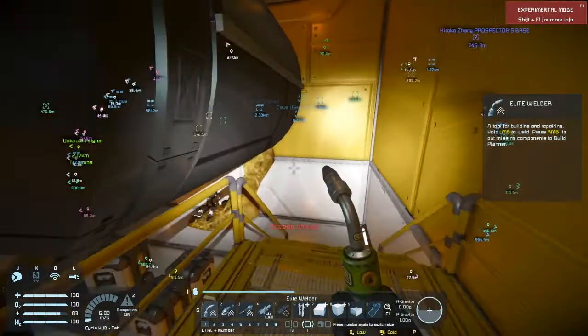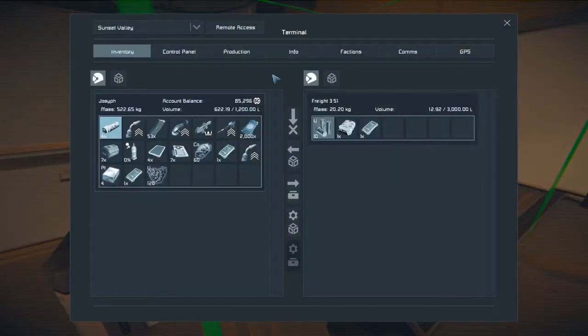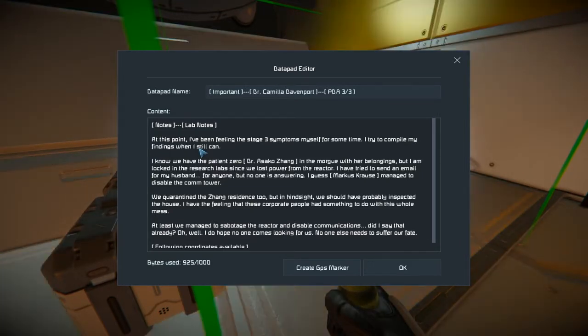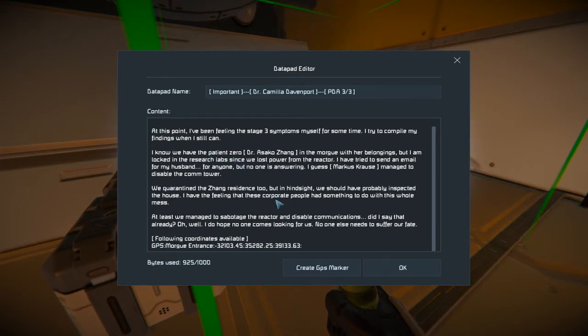There's some stuff in here, and there's a body. I wonder if that's Camilla Davenport — she's in this lab. Here's PDA number three from her, so I bet that is her. 'At this point I've been feeling stage-three symptoms myself for some time. I try to compile my findings when I still can. We have a patient zero — Dr. Azoko Zhang — in the morgue with her belongings, but I am locked into the research lab. Since we lost power from the reactor I've tried to send an email to my husband, to anybody, but no one is answering. Marcus Krauss managed to disable the comm tower. We've quarantined the Zhang residence, but in hindsight we should have probably inspected the house — I have the feeling these corporate people had something to do with this whole mess.'